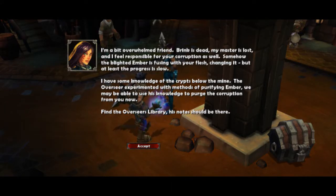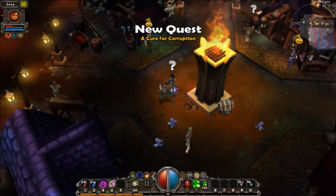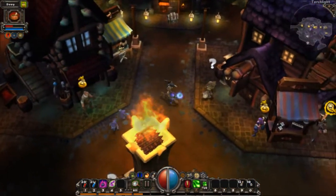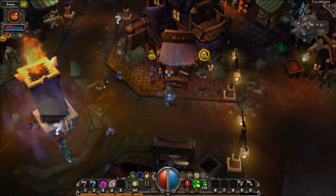I have some knowledge of the crypts below the mine. The Overseer experimented with methods of purifying gamma. We may be able to use his knowledge to purge the corruption from you now. Find the Overseer's library — his notes should be there. Our next part in the main storyline is to cure our corruption caused by Alryx's beam thing.